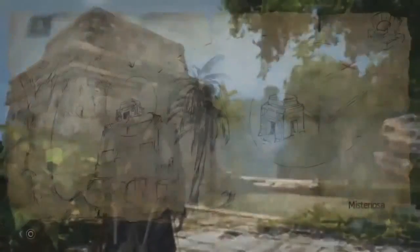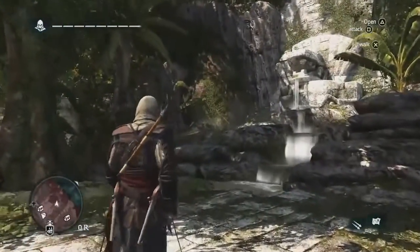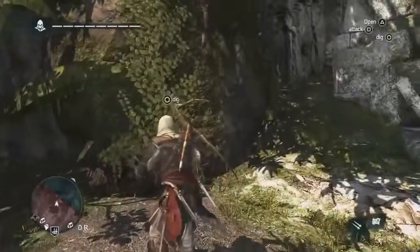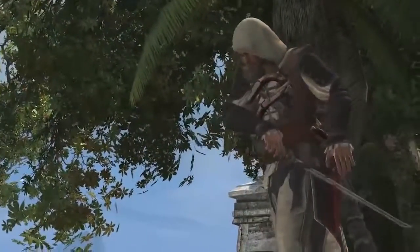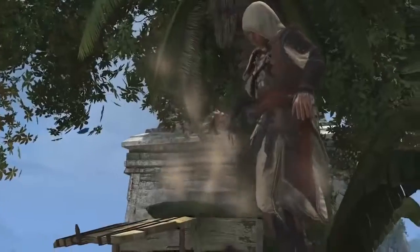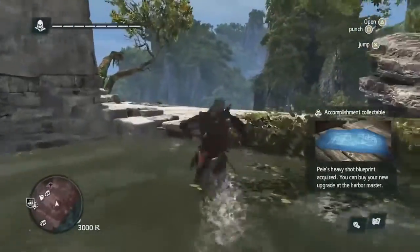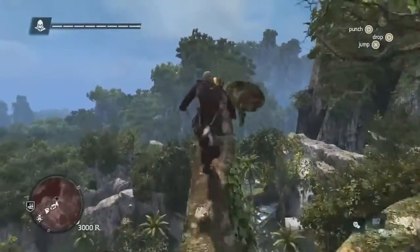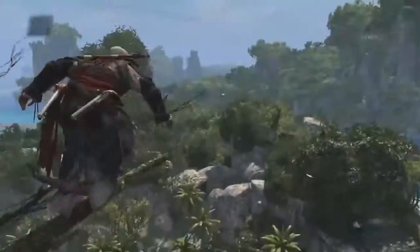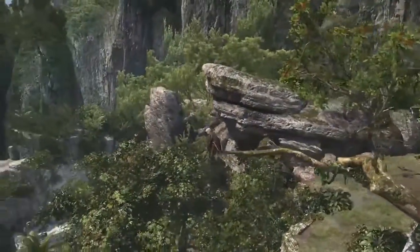Going back to the treasure map, we can see the treasure is actually behind the temple near a fountain. Now that we've found the treasure, what we've actually found is a blueprint. Blueprints are incredibly valuable for upgrading the Jackdaw — this is how you unlock the biggest and most devastating upgrades for the ship. We're now approaching a viewpoint. Just like classic ACs, synchronizing with a viewpoint reveals the contents of a location and the map itself. As an added feature, because this game world is so huge, this also becomes a fast travel point, so you can come back here anytime to collect treasures you passed up earlier.